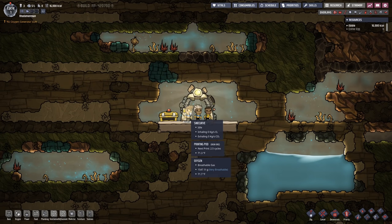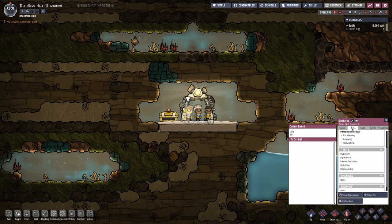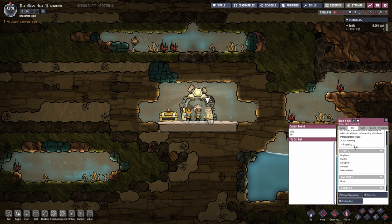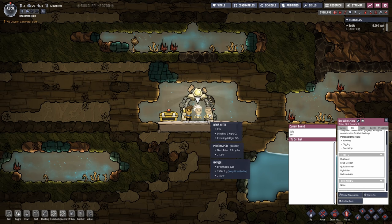The three characters at the start are all patrons of mine. We have SignCurve, who is our researcher, supplier, and suit wearer — squeamish, meaning no doctor, interior decorator, ugly crier, and balloon artist. Then we have One Who Is Many, the builder-digger, operator, loud sleeper — so he'll have to sleep apart from everybody else — quick learner, ugly crier, and balloon artist. And then of course Dennis Keith, a suit-wearing supplier, pacifist, caregiver, vomiter, and balloon artist. A lot of balloon artists — all three are balloon artists.